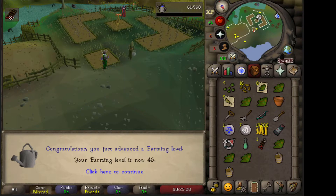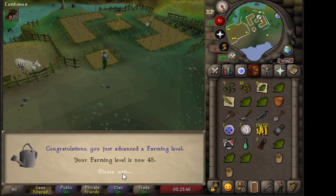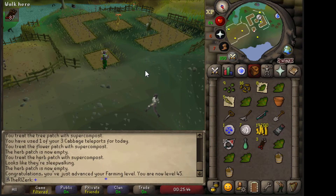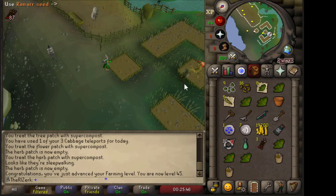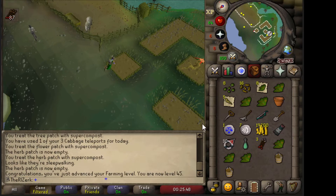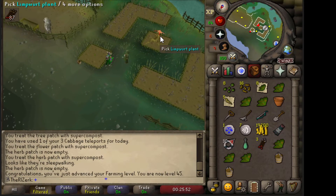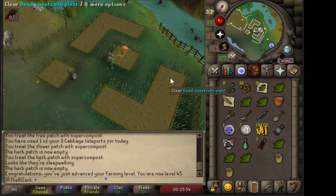45 farming! So at this level we can actually do maple trees — and we have like 40 maple trees, we have a ton of them. But we can also do contracts — low tier contracts. So we're going to go ahead and grab one of those and see how we do, because I've never done one on any of my characters. I'm kind of excited to do one.